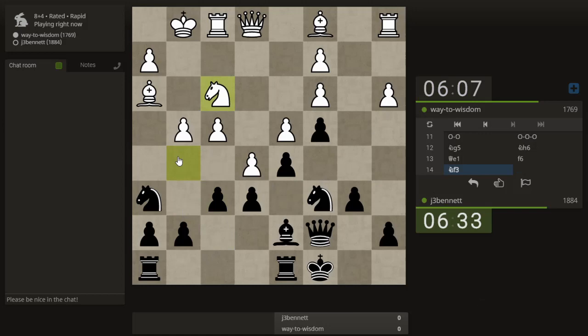I could play g5 rather than g4. If I play f5, he might just advance. He has the idea of bringing his queen to h5, or maybe h4. I'd like to get my knight to f4 but that doesn't look like it's happening. Let's bring the rook over and then maybe play g5.